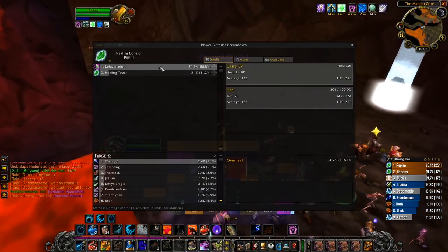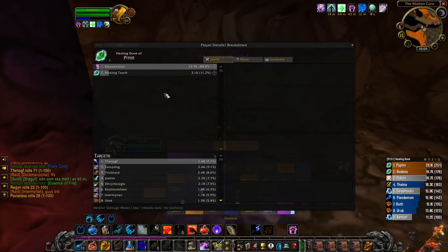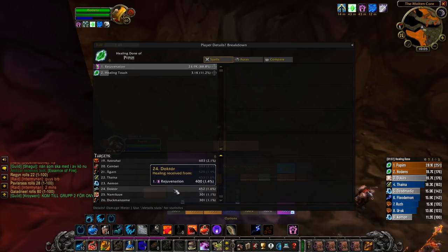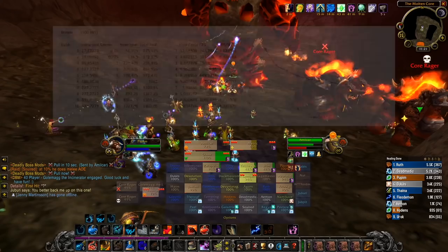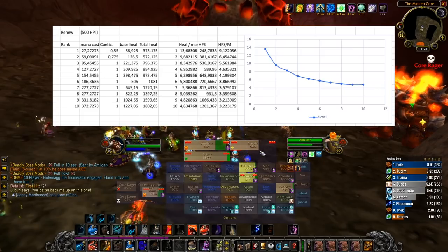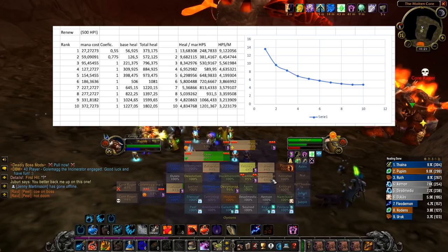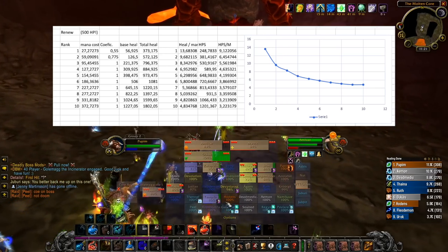There are only two classes with healing over time spells in the game, and two of those spells belong to the druid — that's Rejuvenation and Regrowth. Besides that, we have the priest Renew. And actually, Renew is even more mana efficient than Rejuvenation. Taking the optimal priest talents for Renew, we end up with insane mana efficiency at rank 1 — values all the way up to 13.7 healing per mana. Just looking at these numbers, priests are the de facto strongest healers when it comes to HOT healing. These numbers are insane.